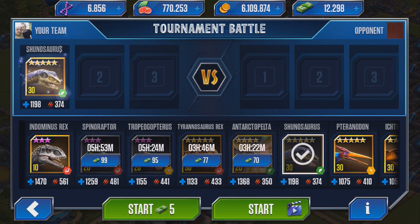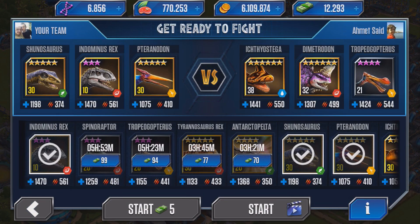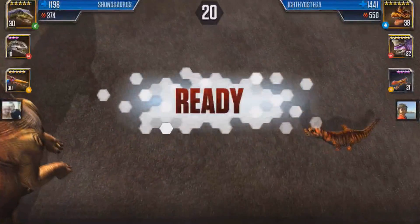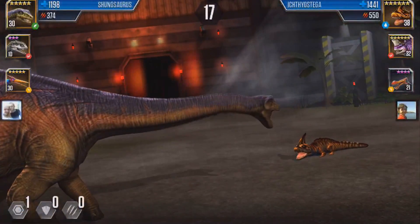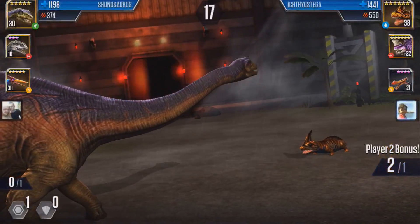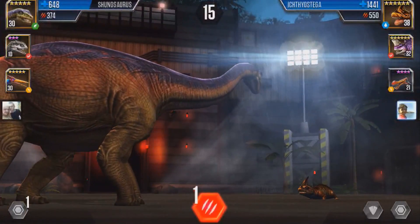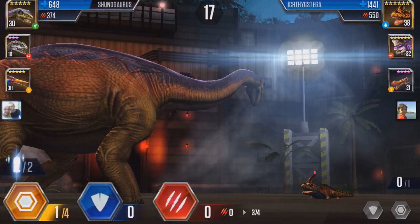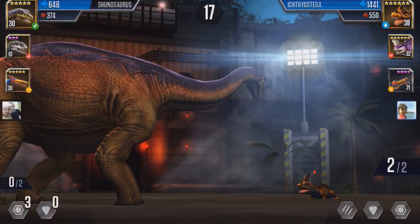This is taking a lot more battles to get back to where I needed to be than I thought. In Dominator we need Shuno, Indominus, and Terranodon. Then Icleostega, Troodon, and my Microposaurus level 30. He's got a perfect team against me, just in the wrong order. I need to build up reserves to get rid of this Icleostega because he can really do some damage to my Indominus, which is my key winner here.